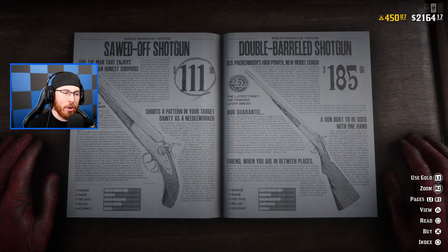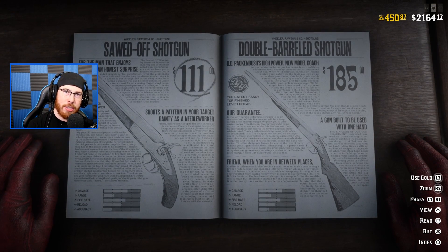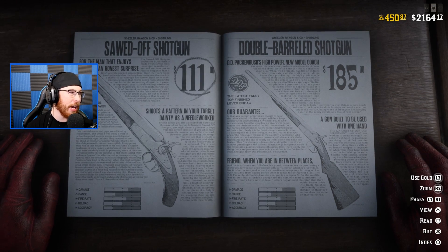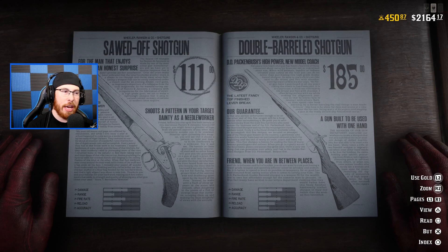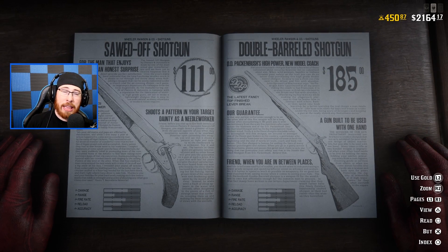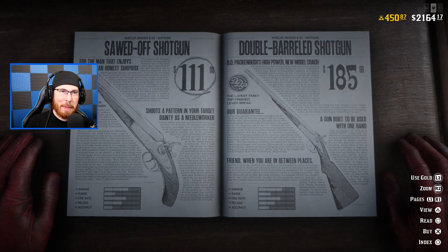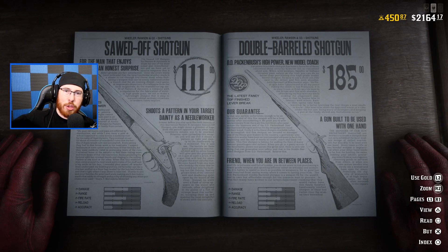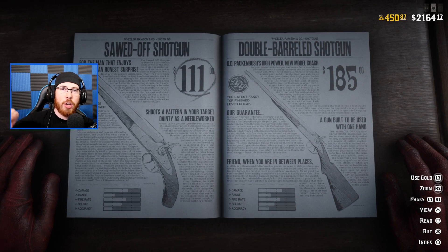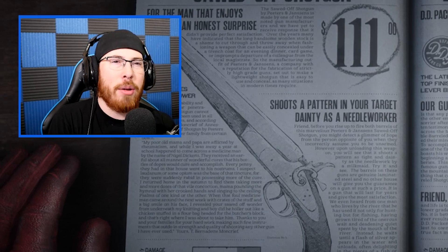Now we get to shotguns, and this is where it gets a little tricky. Lately I've seen a lot of people rolling double sawed-off shotguns as primaries in their pistol slots. You can buy two Sawed-Off Shotguns and use them like pistols in your holsters. The issue is I don't personally like running Sawed-Off Shotguns in my pistol slots. That would allow me two Sawed-Off Shotguns in my holsters, then two large rifles or a Varmint Rifle plus a main shotgun.